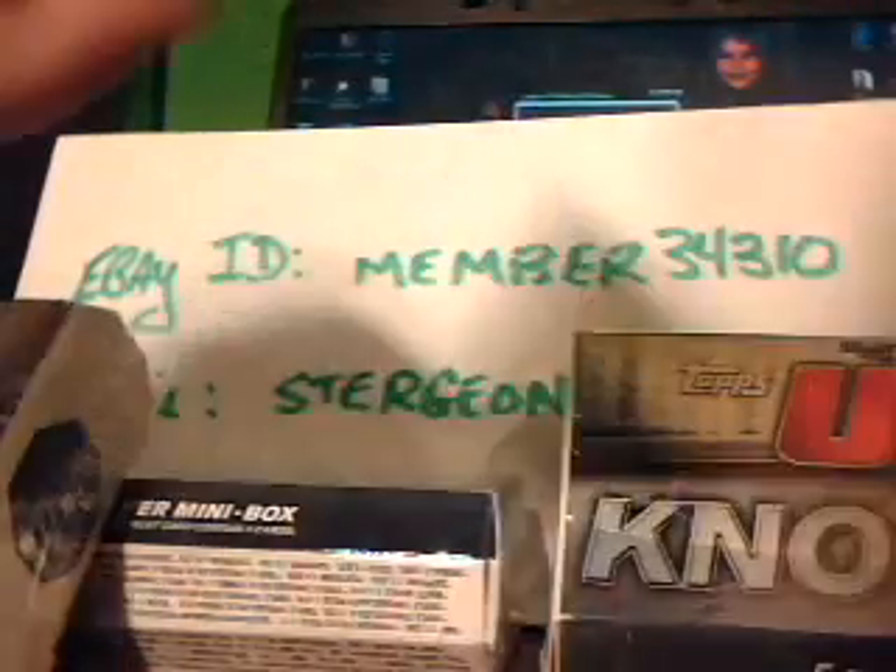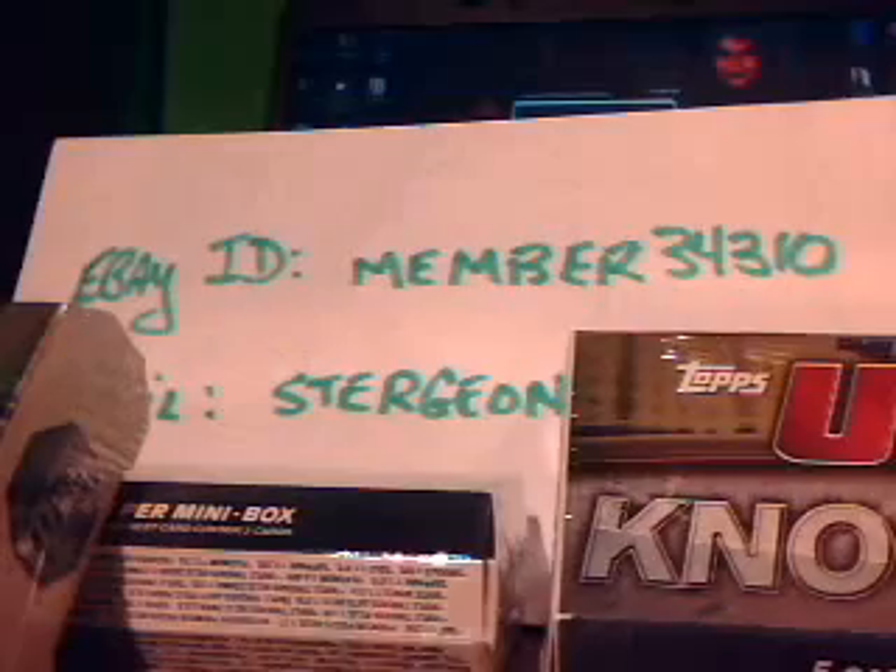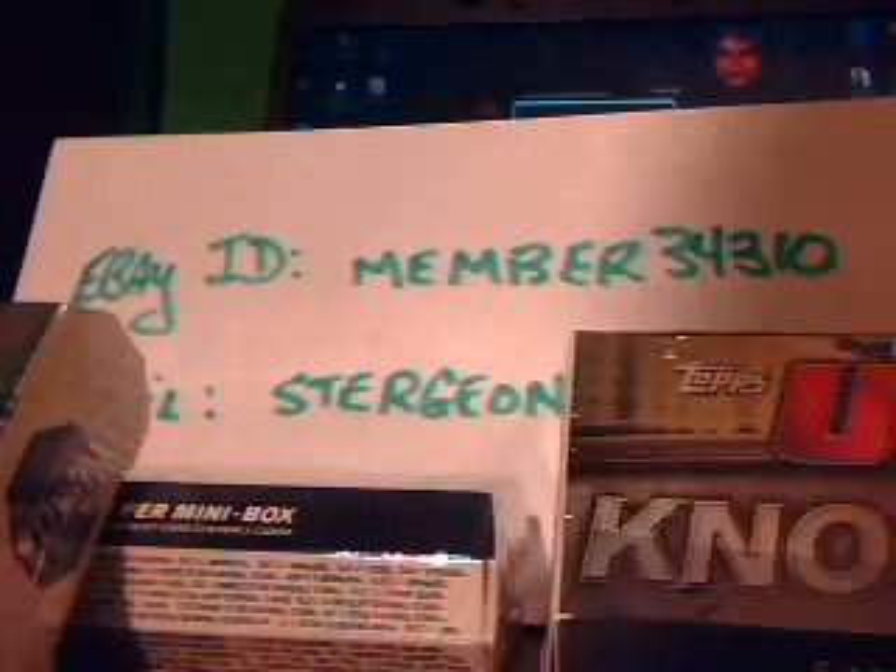Second pack: Marquardt, Gomi, Crow Cop, a Lesnar Matt numbered out of 188 — a little scratch there on the C — and an Apollo Tiago out of 288. So we're getting all the cheap relic cards taken care of first, that's cool.